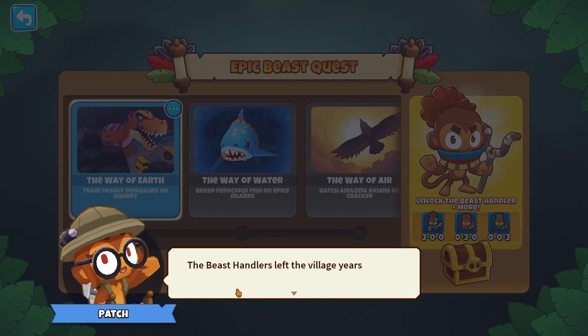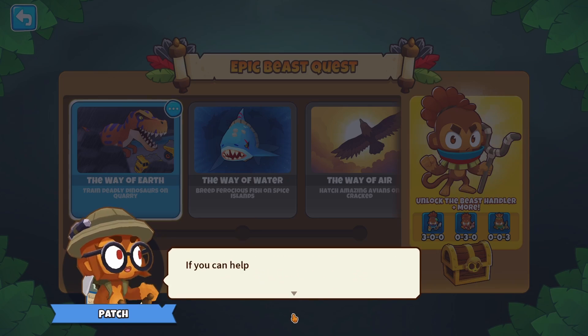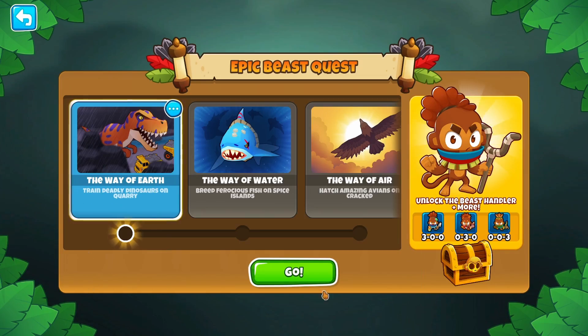First of all you have to click on the new crest monkey where you can select the beast handler crest. Read through the text or just skip it like I did and click on go.